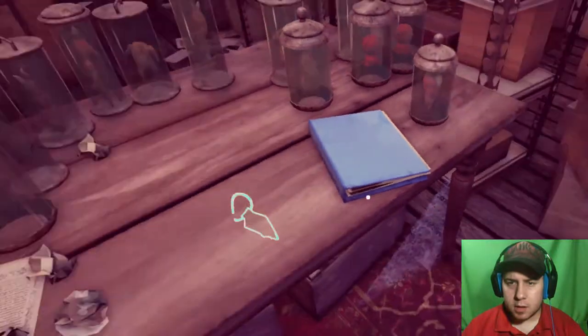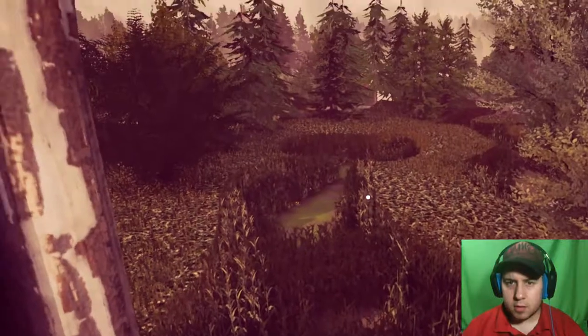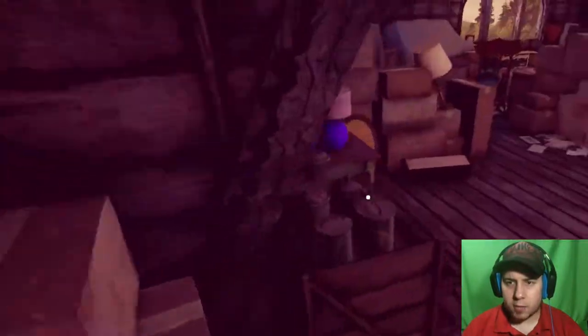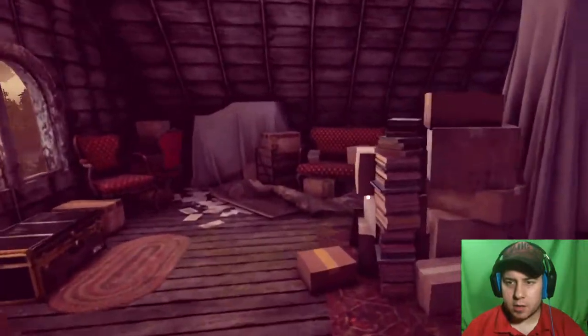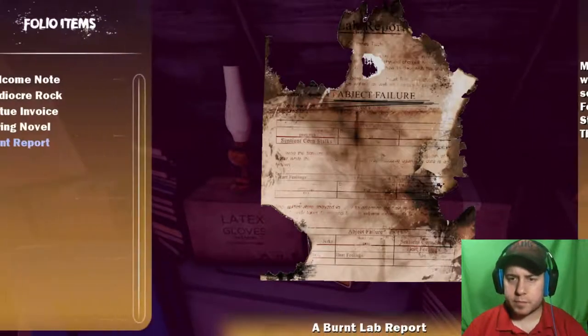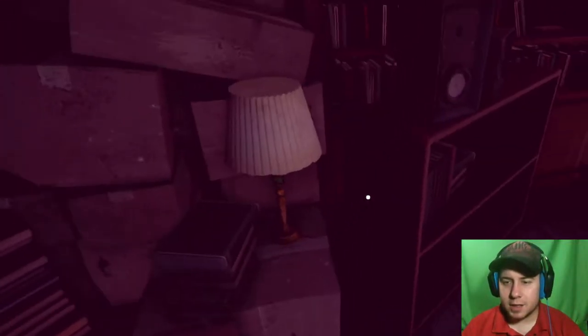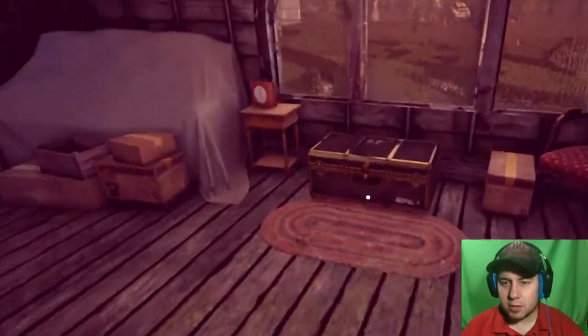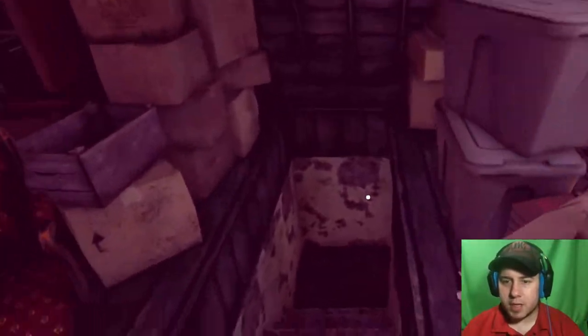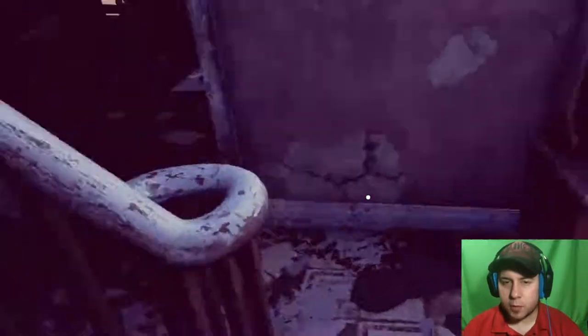A mallet - an item that seems like the item that goes into the grinder right now. So many things going on here. A burnt lab report - much of it can't be read, but the words 'abject failure' appear several times, as do 'hurt feelings,' 'cornstalks,' and 'why did we do this?' I got a mallet now. There's a trunk - can I open it? No. I've been deceived once more. Let's go see if this helps the food grinder thingamabobber.